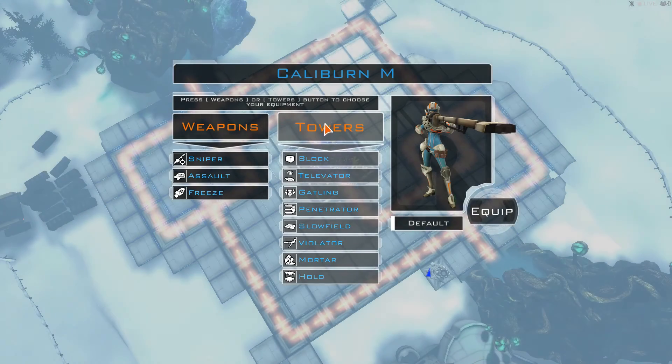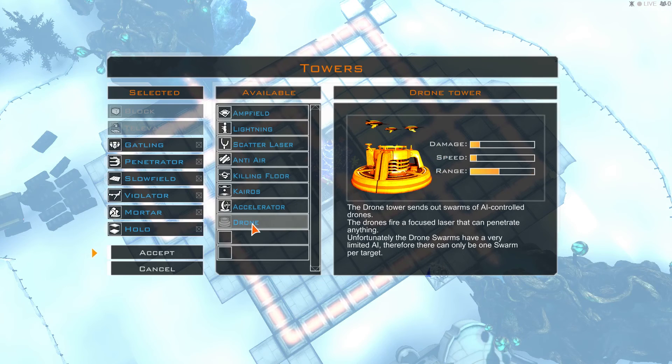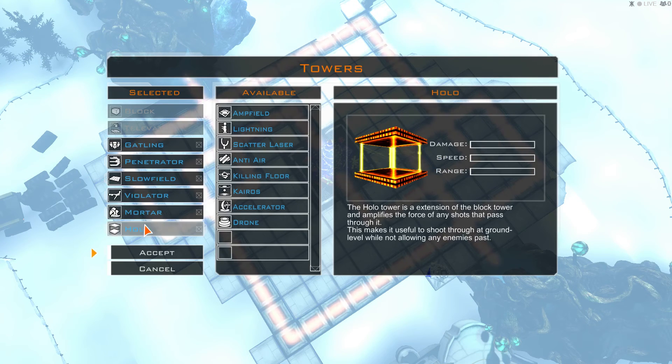We have here different towers we can choose from and weapons. Various different guns, you have a slow field, a mortar, we have the holo. The holo tower amplifies the force of any shots that pass through it, so that could be quite handy.